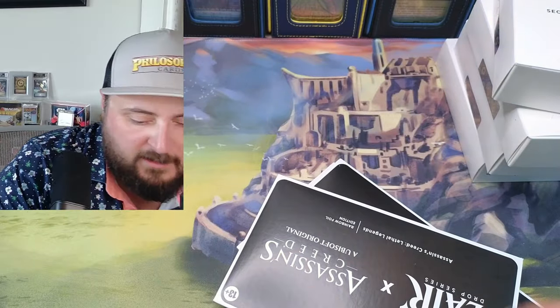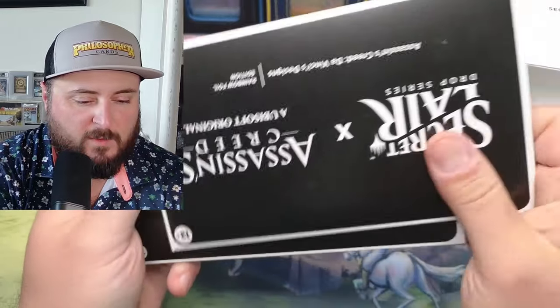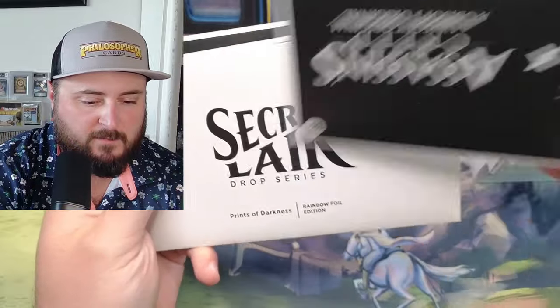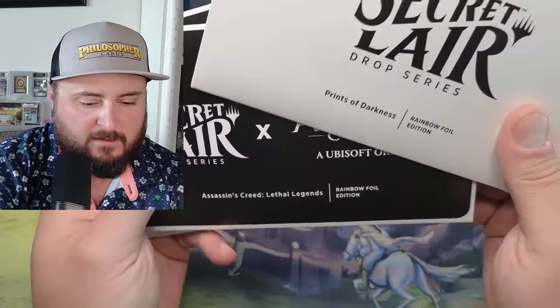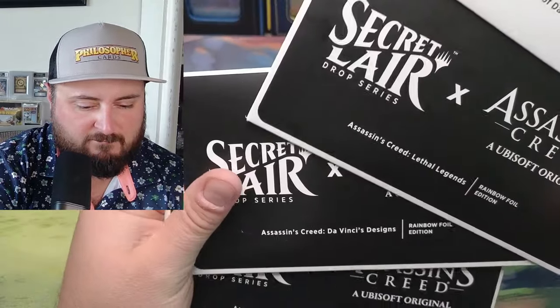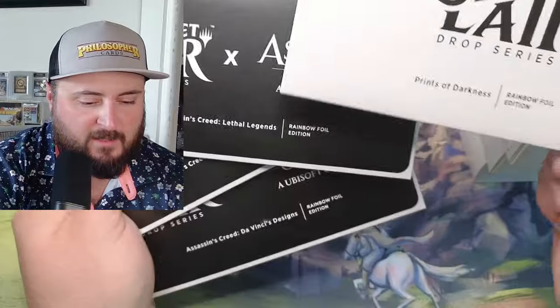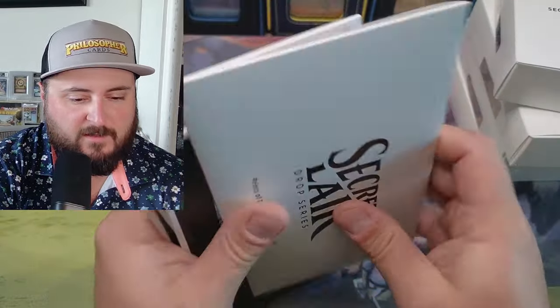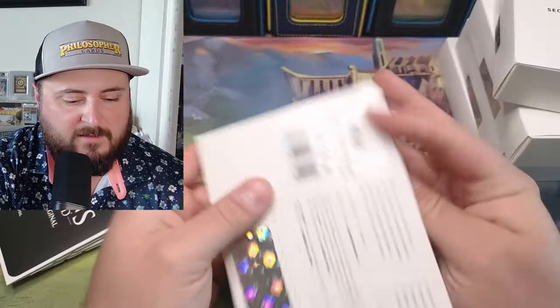We got some Assassin's Creed. Got some more Assassin's Creed. We got Da Vinci designs - rainbow foil. Did I buy that many Da Vinci designs? Prince of Darkness rainbow foil. Did I get three? We got one Lethal, two Legends, one Prince of Darkness. So let's do a Prince of Darkness first, right?